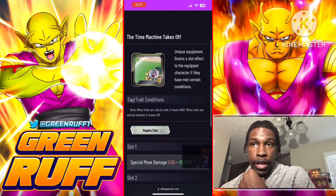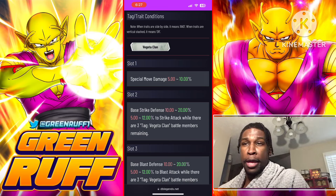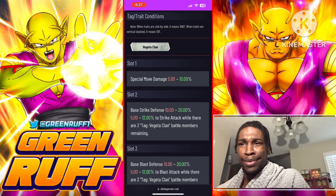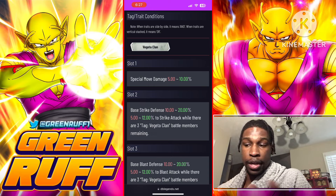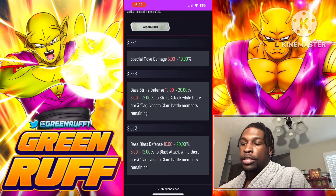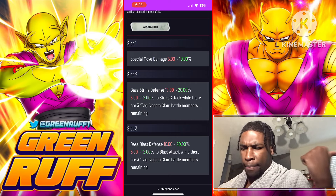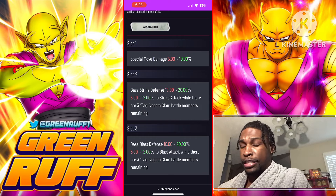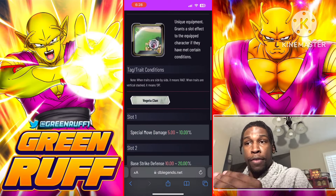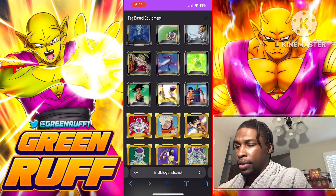First and foremost, this peer equipment is for Vegeta Clan. If you're trying to build this guy on a full Vegeta Clan team — rocking him with Evo Goku and somebody else — he's getting peer strike attack and peer blast attack for Vegeta Clan battle members. He's also getting special move damage, which is great since he's a revival character likely using a lot of blue cards.